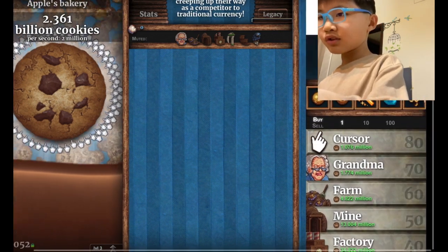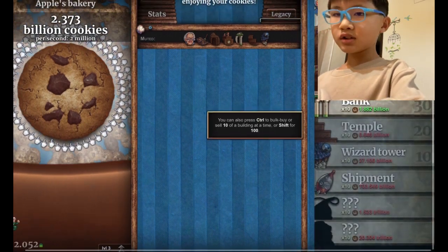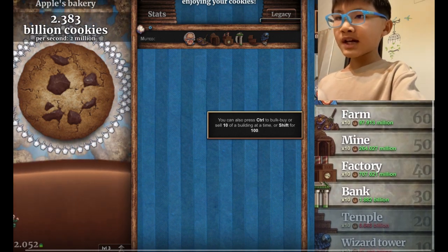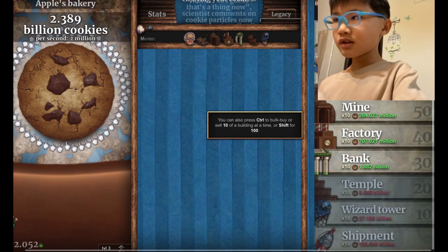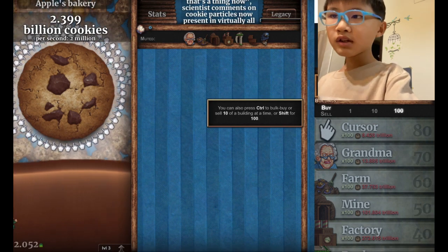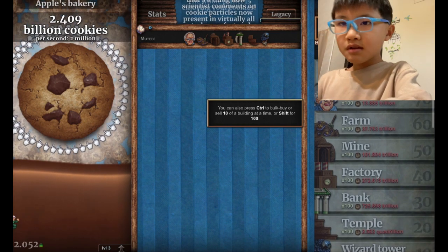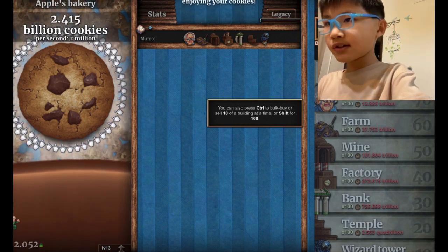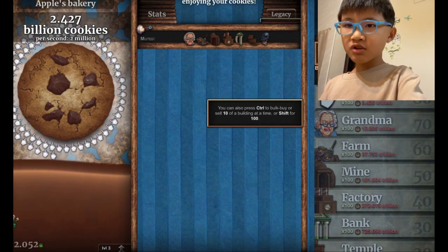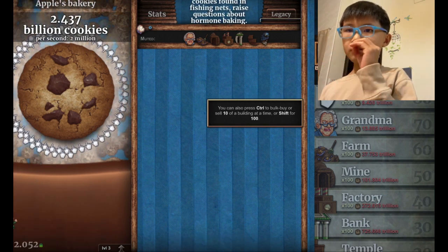I think I'm buying all these cool upgrades up at the top. You can actually buy a lot of stuff in the times-10 area. Can we buy anything in a hundred? Yeah, we definitely can. The most easy to get one is definitely the cursor, but it costs 8.4 trillion. And if you don't know how many — 1 trillion is 1 followed by 12 zeros.